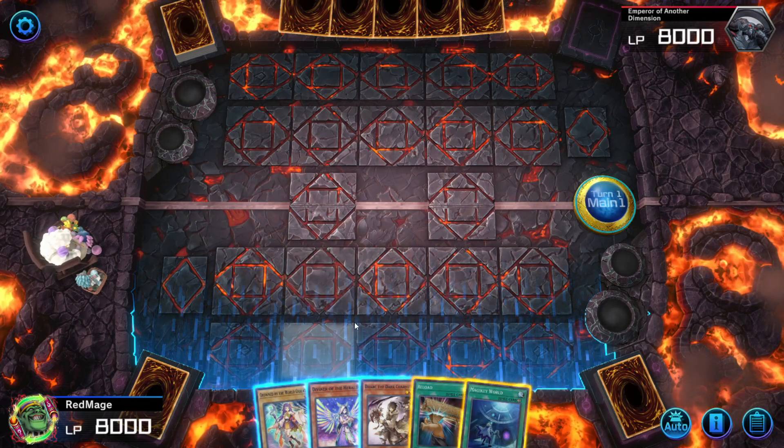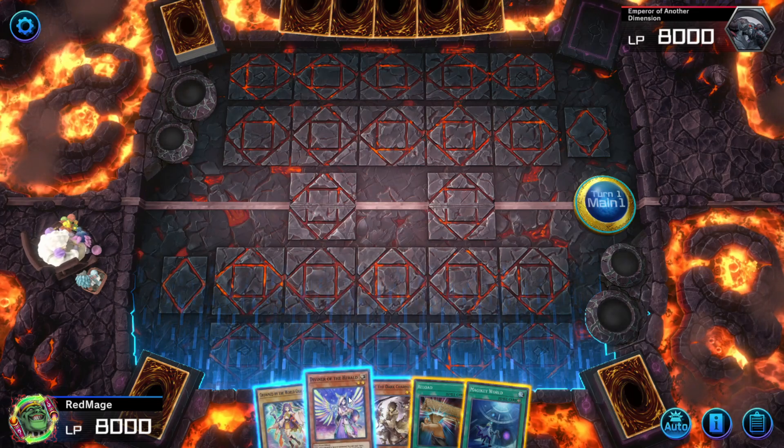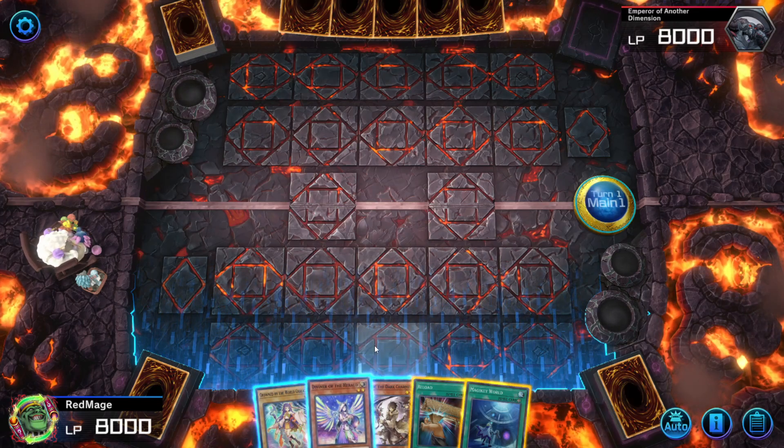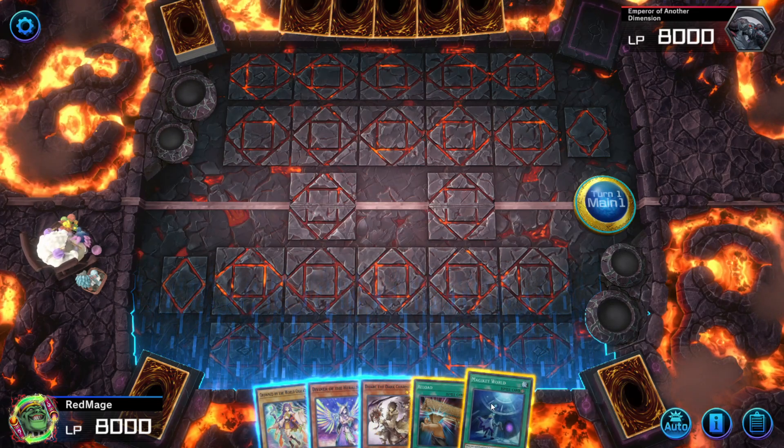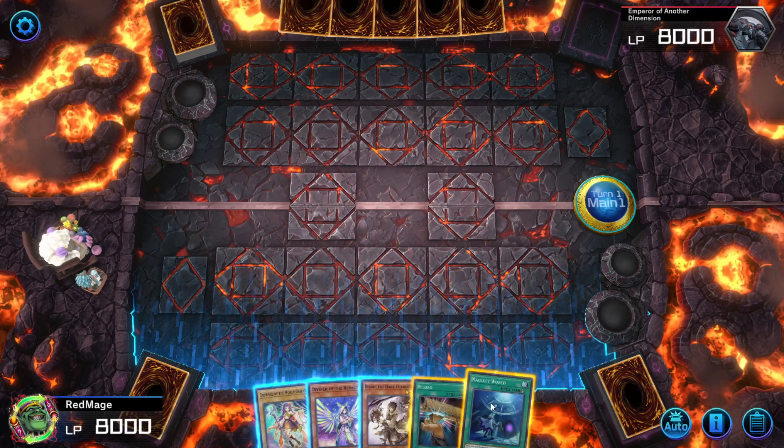So what you really need is two things. You need either Diviner or Manju, and you need either Magikir World, Betos Buster, or Advanced Ritual Art.